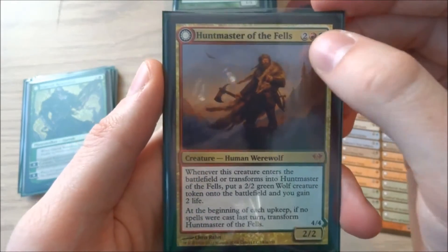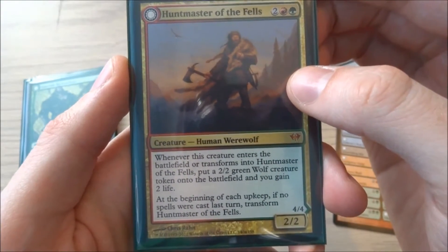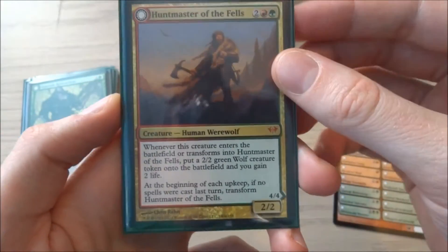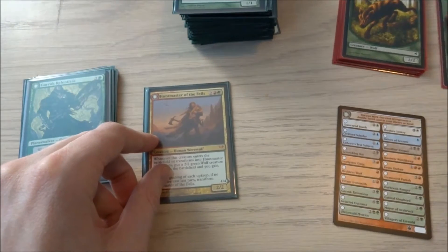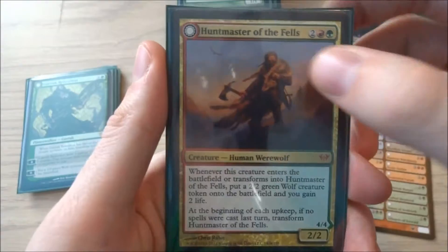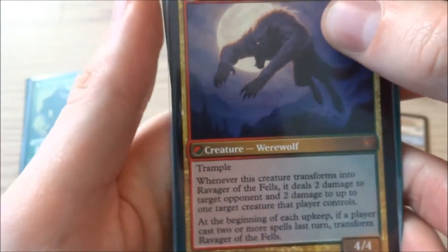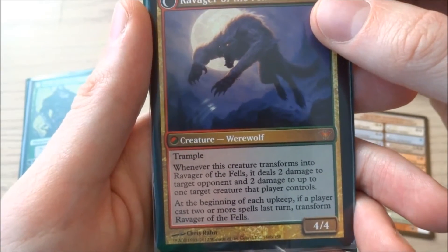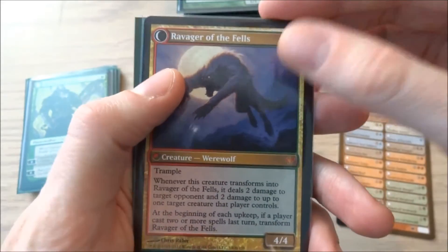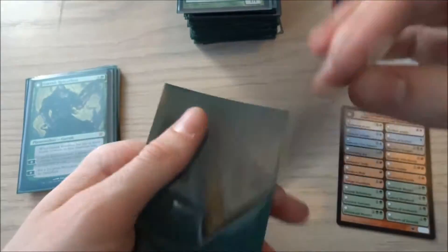I have a Huntmaster of the Fells — it is 2, a red, and a green, a human creature werewolf. Whenever this creature enters the battlefield or transforms into Huntmaster of the Fells, put a 2/2 green wolf creature token on the battlefield and gain 2 life. So whenever he comes in you get to slap down a 2/2 wolf token and gain 2 life. He's a 2/2 himself, so not that strong, but his ability is quite good. If he gets transformed he becomes Ravager of the Fells — a green and red creature with trample, a 4/4. Whenever this creature transforms into Ravager of the Fells, it deals 2 damage to target opponent and 2 damage to up to one target creature they control. So this card is really fun to just keep flipping if you can.